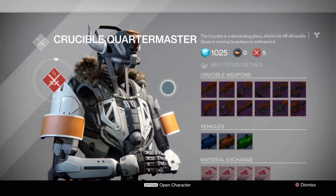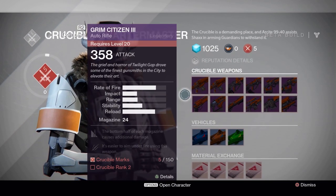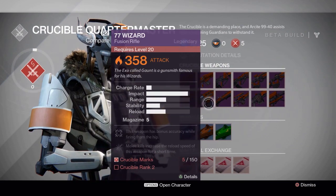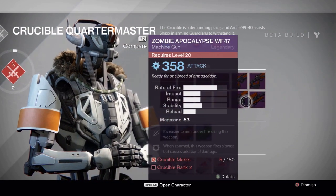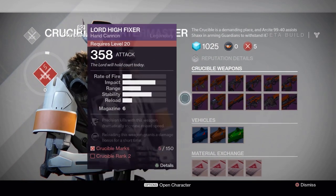Once you level up in those categories, you can go to the Crucible Master to buy some legendary weapons. Please take note: you need to be level 20 in order to equip those legendary weapons, but you can buy them before reaching level 20.